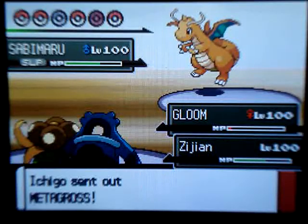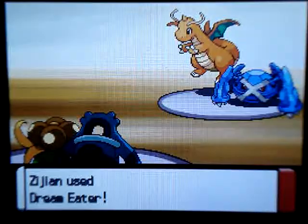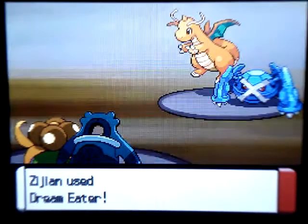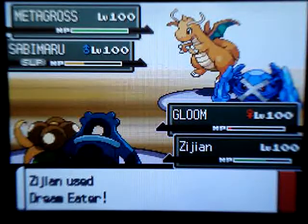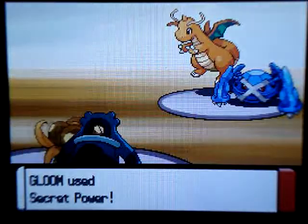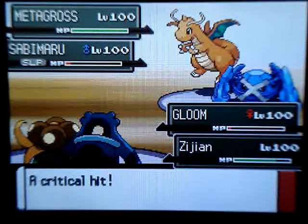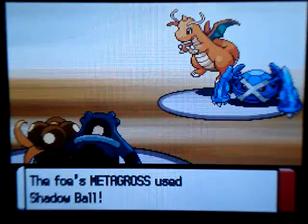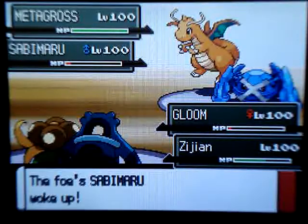This is just a test battle. He sends out his Metagross, and I use a Dream Eater again on his Dragonite to get its HP down a little bit more. It doesn't knock it out fully, but it gets it down there. I use a Secret Power, which turns into a Body Slam on his Dragonite. I get another critical hit — it doesn't knock it out, but it gets close.